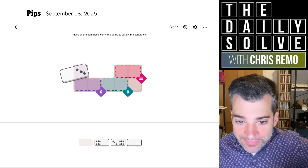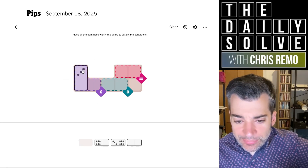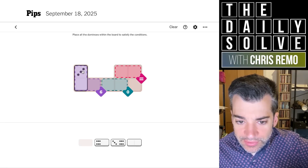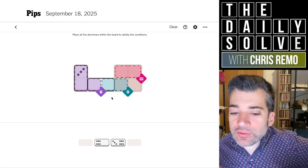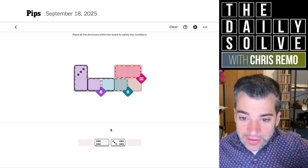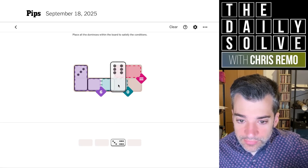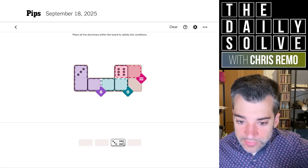We need a three and a zero. Wait, how does this work? Sorry, I'm being absolutely embarrassingly inept here. I didn't realize we had four total zeros. That was my original sin of solving this. I thought I counted those and saw that we just had three zero halves, but we don't — we have four.